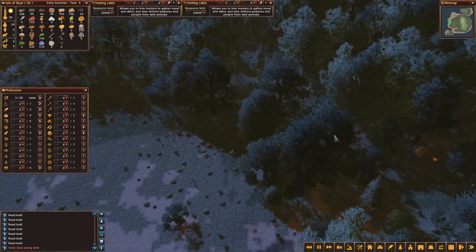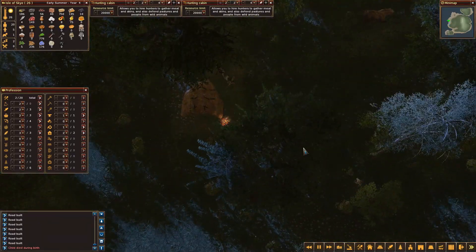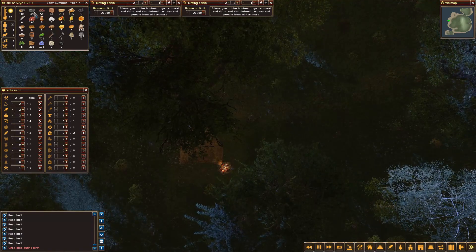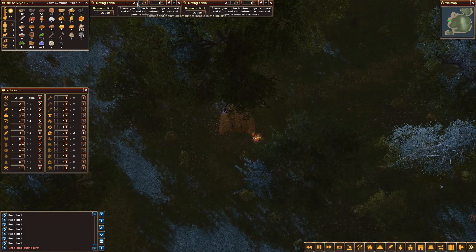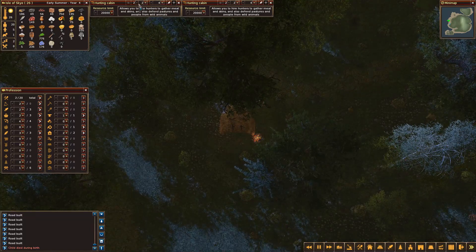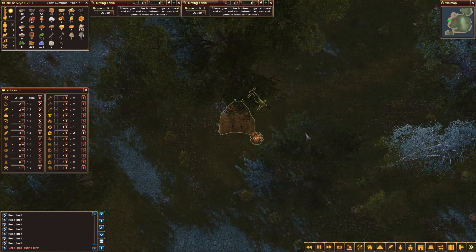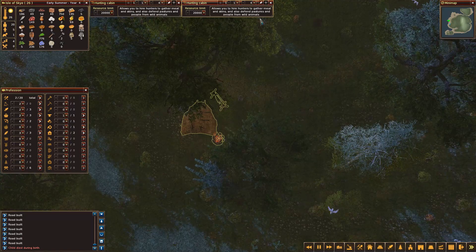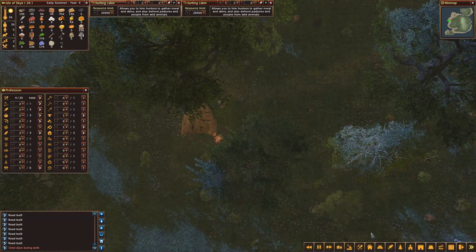We are going to go out to our hunting cabins. I need a bit more iron and stone actually. I'm going to take my hunters down to one for a bit, so that I've got a couple of extra labourers. Let's reduce that to two. Right, so now I've got four labourers.